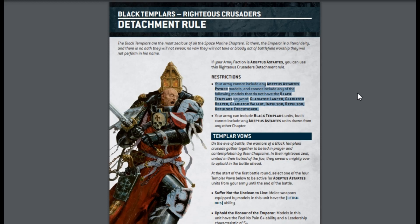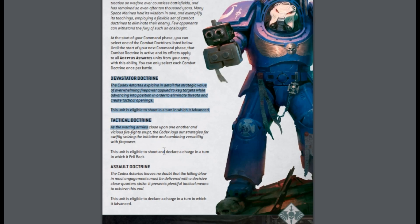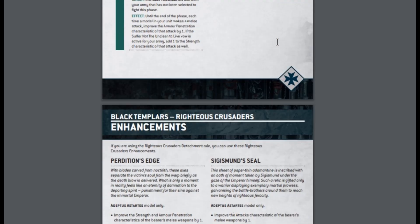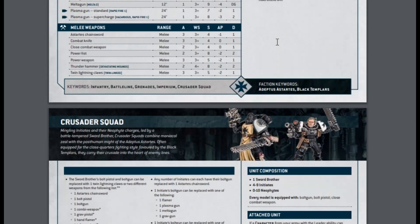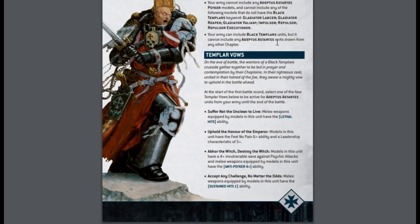Space Wolves: if you want to bring Space Wolves with a proper Apothecary who can bring units back — well, guess what, you can do that. You lose out on the special snowflake stuff, so you can't use the Templar vows. You're trading your doctrines and once-per-battle use of those doctrines for your Templar vows, which may not be a trade-off you want to make. But on the other hand, you can have your Crusader Squads buffed by a Psyker, which is not really something you could do before. I just think the whole thing about switching from listed, named, explicit subfactions to detachments is not remotely well thought out.